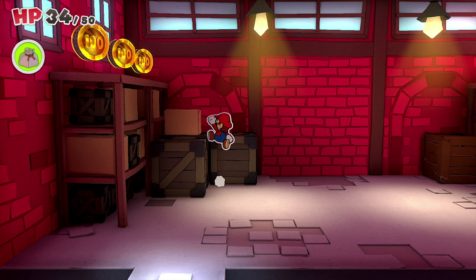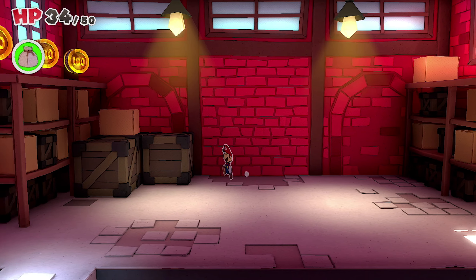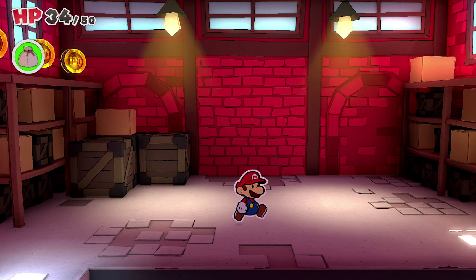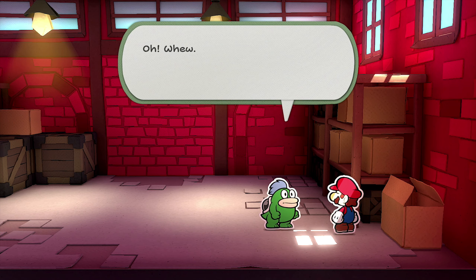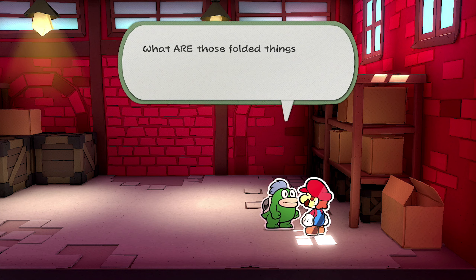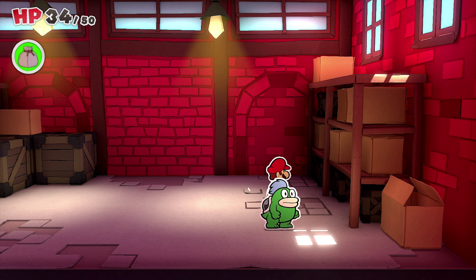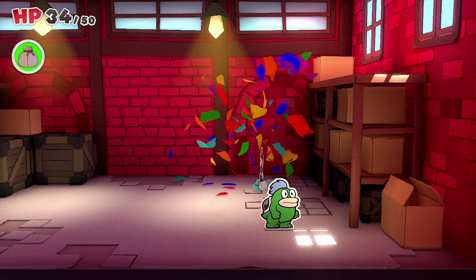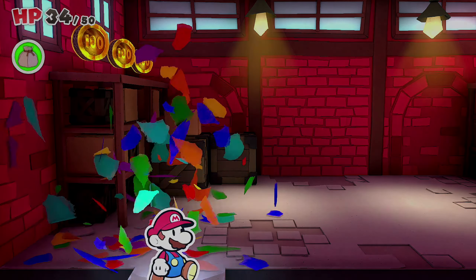We can't get up here, but there are a lot of coins. Wait — there's someone hiding in there! Is that one of Bowser's minions? It looks like a Spike. Let's pull them out — oh, I thought you might be one of those hideous folded guys. 'No, I'm Mario.' What are those folded things? 'I've been hiding in here since the moment I saw one.' Okay... can I do anything? No. That was a weird interaction.